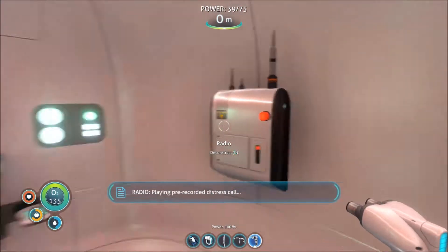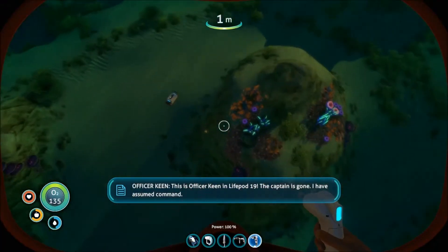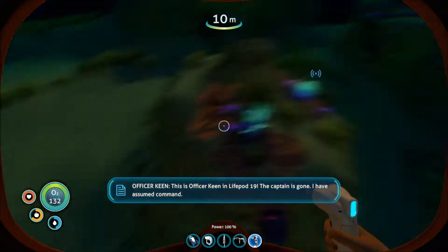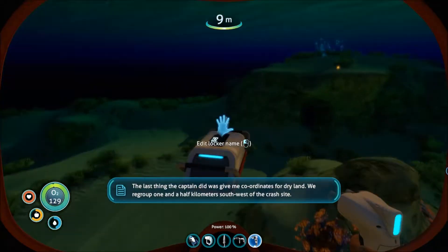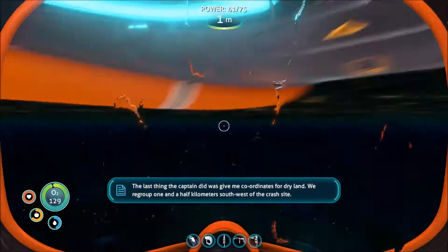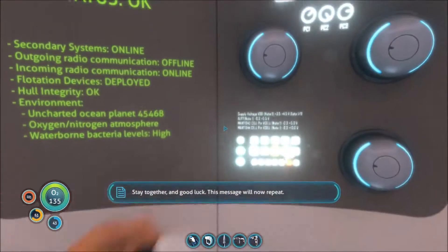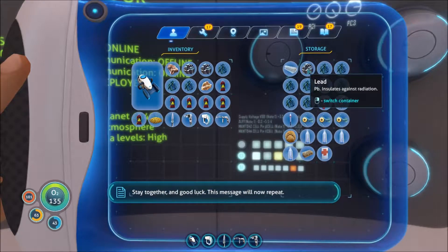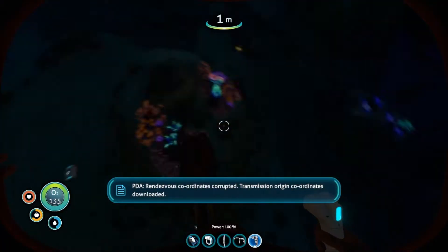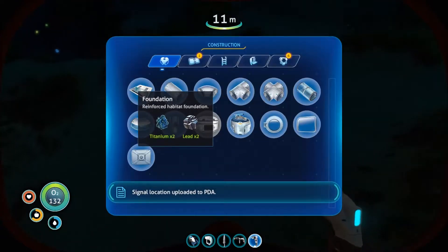Re-recorded distress call. This is Officer Keene in Lifepod 19. The captain is gone. I have assumed command. The last thing the captain did was give me coordinates for dry land. We regrouped one and a half kilometers southwest of the crash site. Stay together and good luck. This message will now repeat. Rendezvous coordinates corrupted. Transmission origin coordinates downloaded. Signal location uploaded to PDA.